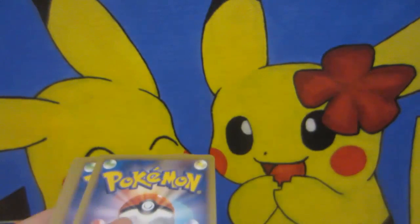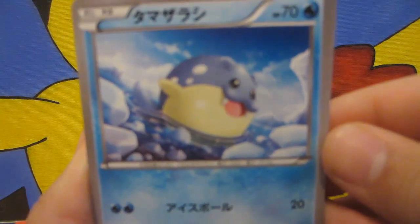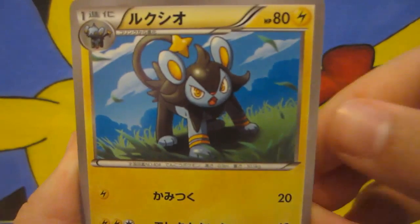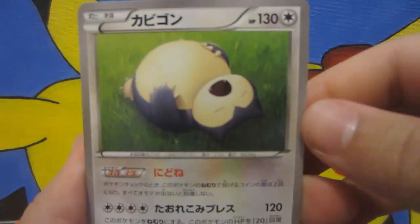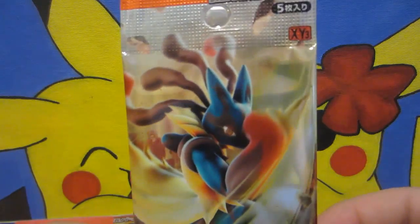Moving on to Wild Blaze. We have Spheal, Luxio, Birdmite, Pokemon Center Lady, and Snorlax. Alright, moving on to the last pack — Furious Fists.